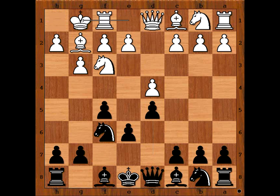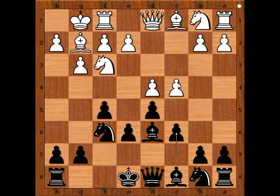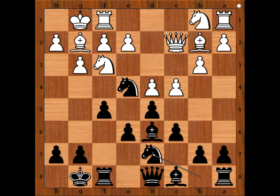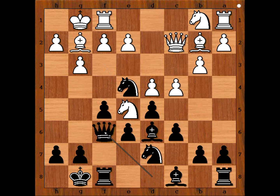Grunfeld castled kingside, Bd6, C4, C6, so if C5, Bishop goes to C7. Queen to C2. Ripeto castled kingside, B3, Nfe4, Bb2, Nd7, Nfe5 and Ripeto played Qf6.